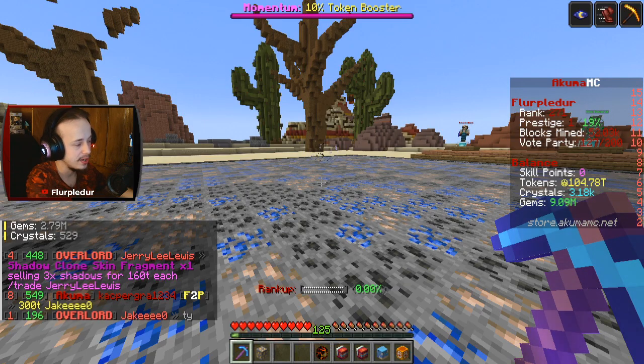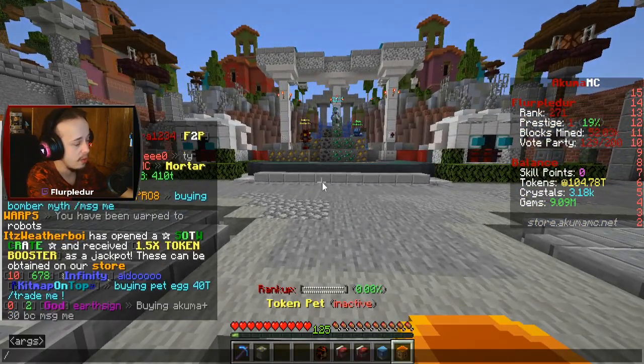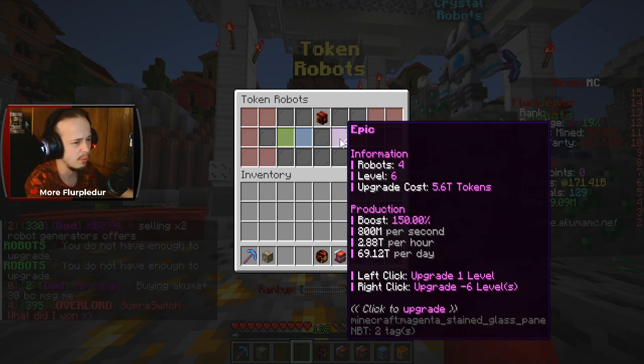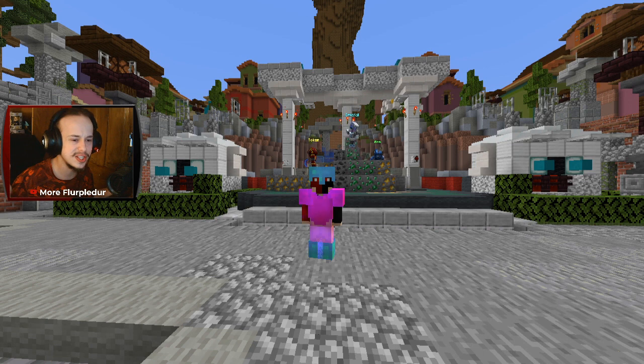I'm going to go ahead and warp to the robots and level up some of these guys. I have 3,000 crystals, so I'll go to slash pets and start by upgrading this one to max if I can — I cannot. So I'm going to spend all my tokens on that and a little bit into this. That is it for episode one of Akuma MC Season 4 Versus series. This is going to be an insane season and I hope you guys stick around for the entire series — it is going to be content heaven. Check out the other guys down in the description, see their perspectives, see how they're progressing. Leave a like if you enjoyed, subscribe for more, and I'll see you in the next one.